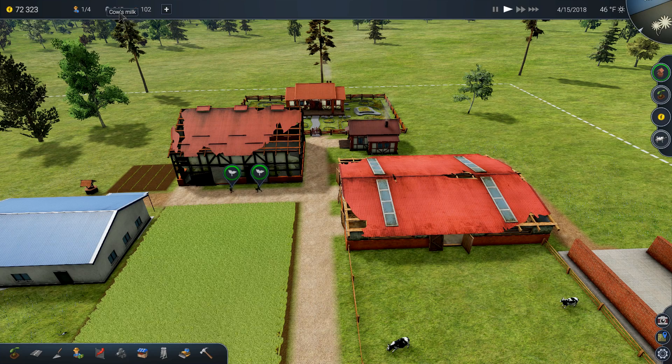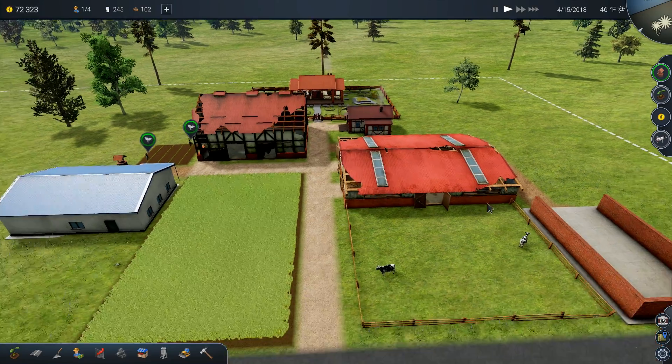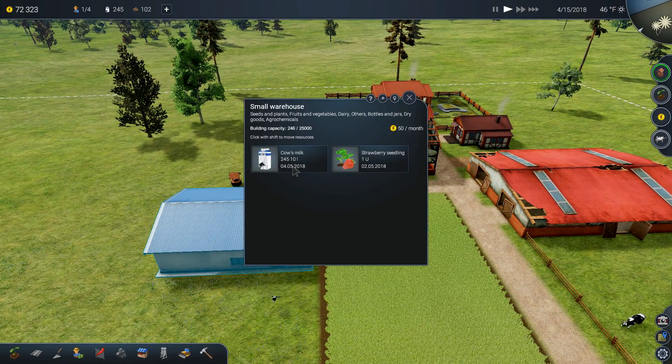245 liters of cow milk — that's going to expire and go bad. Also, the strawberry seedlings have about two weeks left before the three we have go bad, since we're not going to plant anymore. So I'll go to my small warehouse and sell them — it'll last till May.